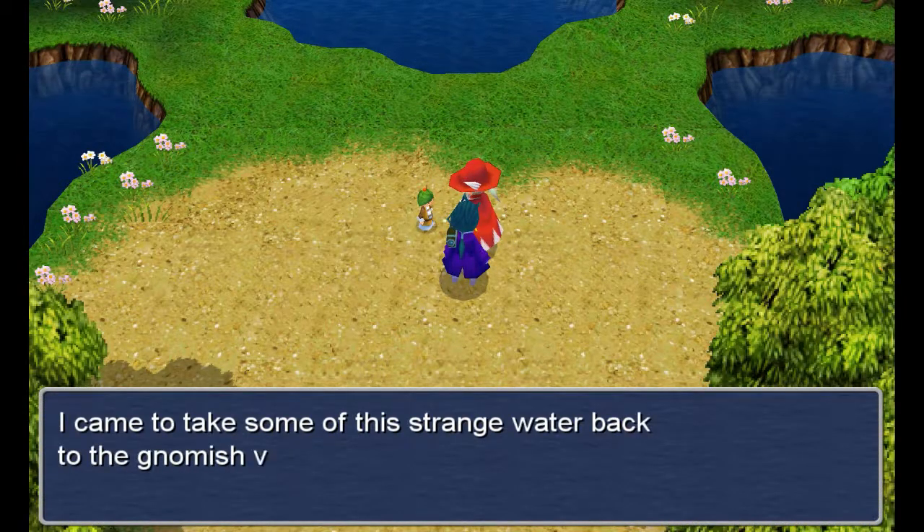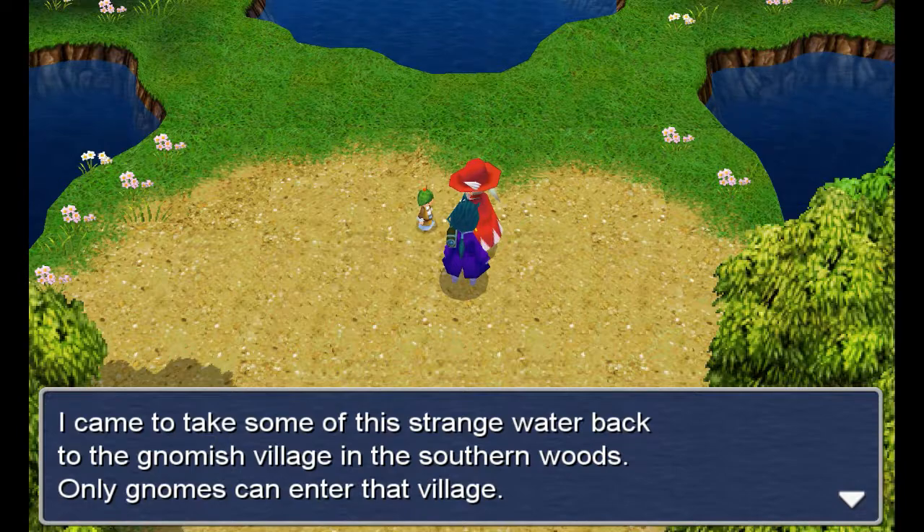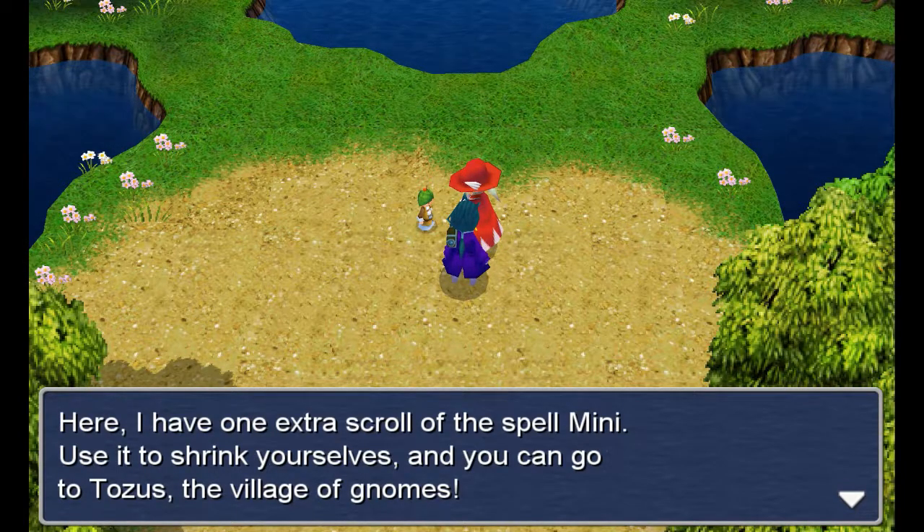I came to take some of the strange water back to the gnomish village in the southern woods. Only gnomes can enter that village. Here, I have an extra scroll of the spell Mini. Use it to shrink yourselves and you can go to Tozus, the village of gnomes.